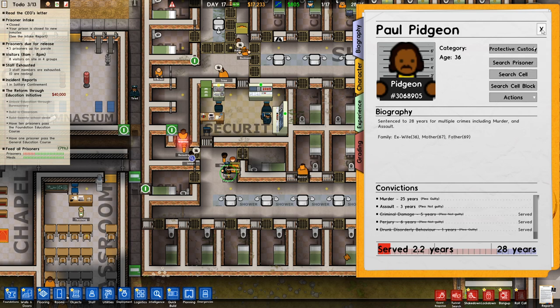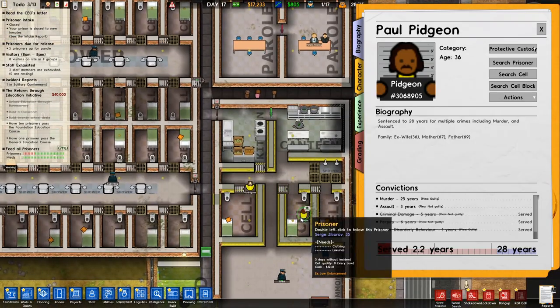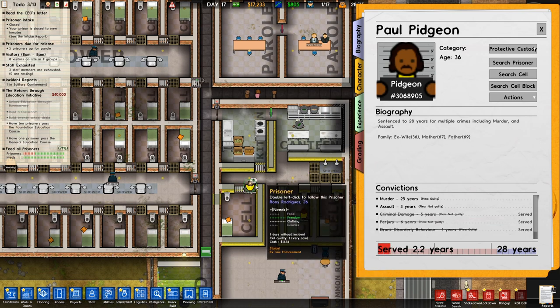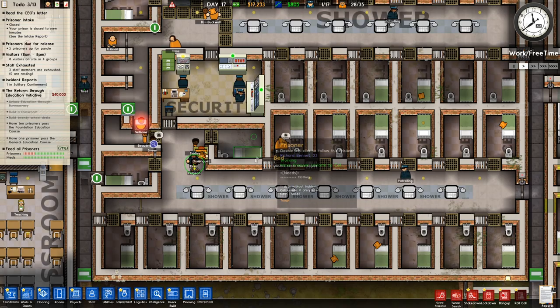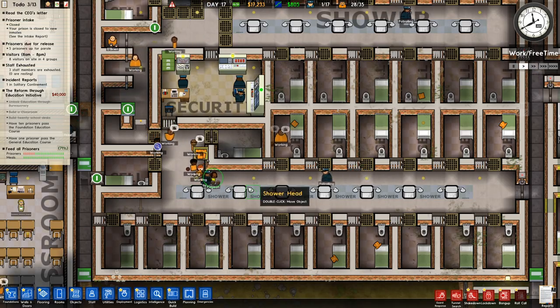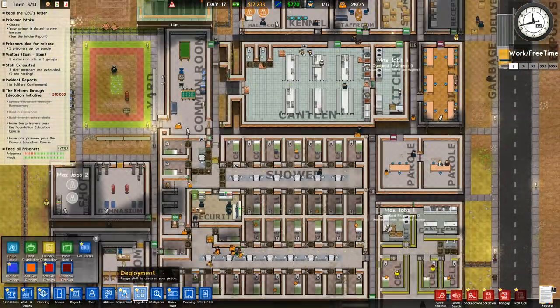I don't know if putting him amongst these two is necessarily a good idea because they are ex-law enforcement — it could be putting the cat amongst the pigeons. Let's change that and see if that works. While I'm on the deployment screen let me just check everything to make sure I've still got everything correctly set up.